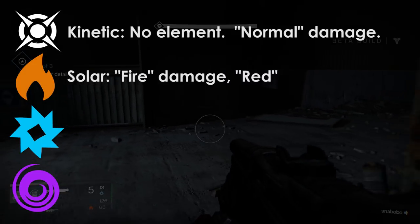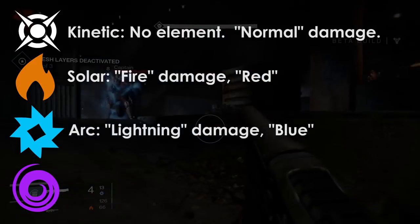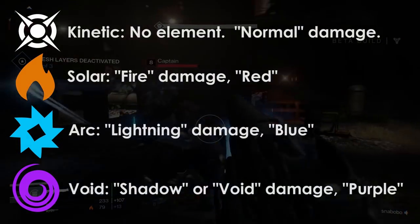Solar is basically fire damage, signified by the color red. Arc is lightning damage, signified by blue. And void is — I guess we can call it shadow damage — but void damage is fine too, and is signified by purple.